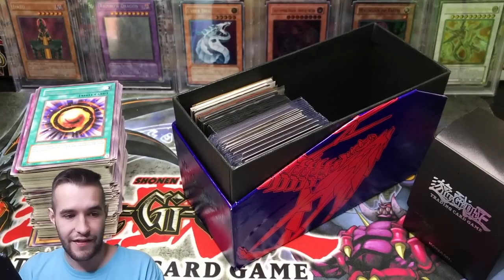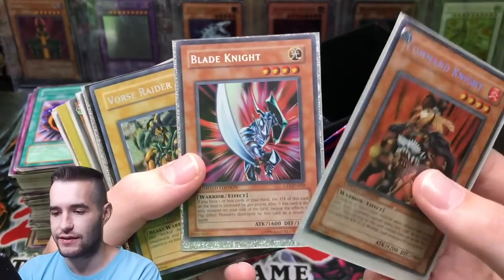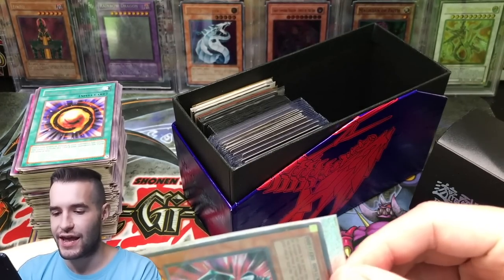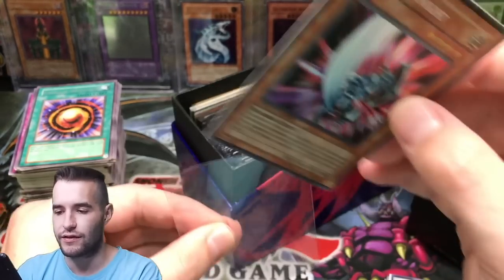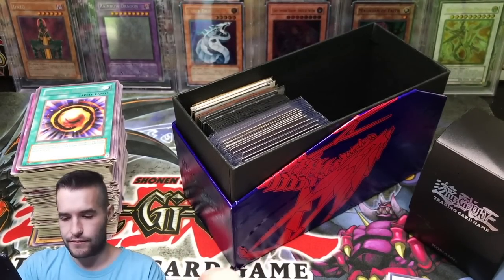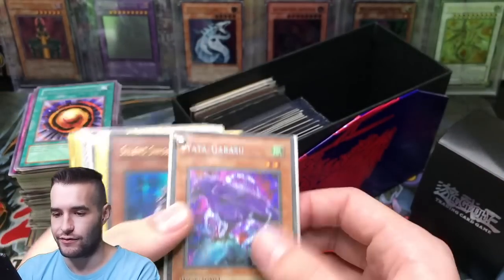Now that we've gotten that epic Black Luster Soldier first edition out of the way, let's go through these. Oh, we've got some CT cards — this is a nice goat card. Oh, that's the misprint — the super rare version. That would be kind of cool to play in a goat deck, a misprint rather than the secret rare it's supposed to be. This happens with the 2004 tins, not too often but not too rare — they're ultra rare. So that's pretty cool, I'm going to put that in my goat format. Oh — oh my goodness, Yata Garasu — let's check that out.